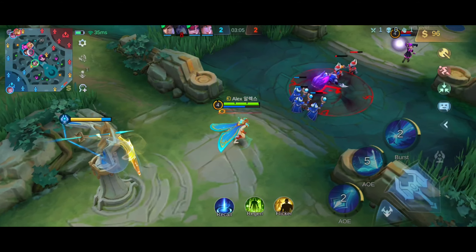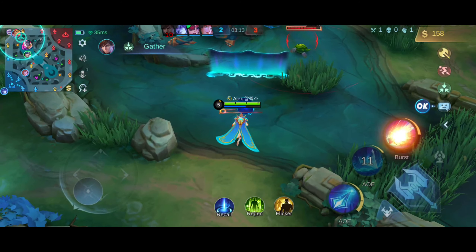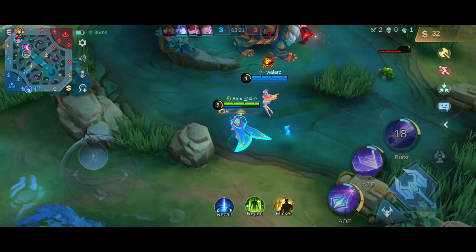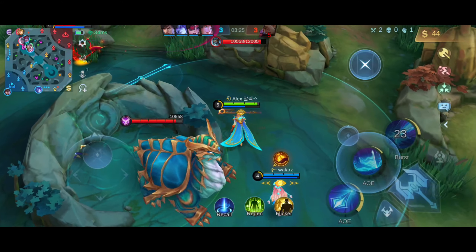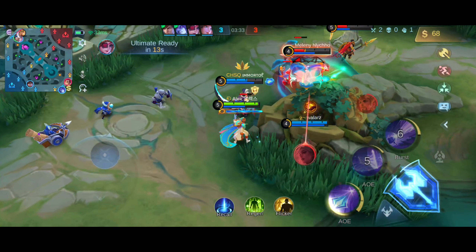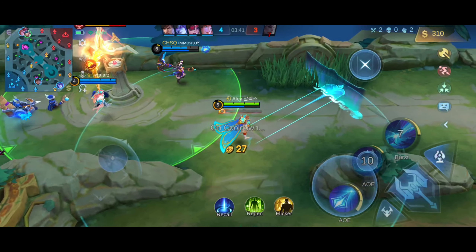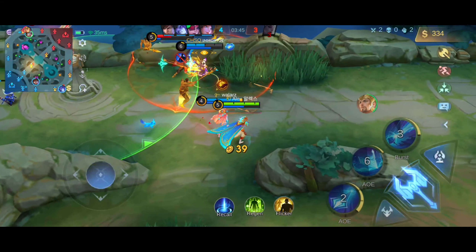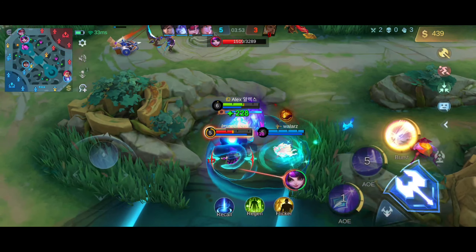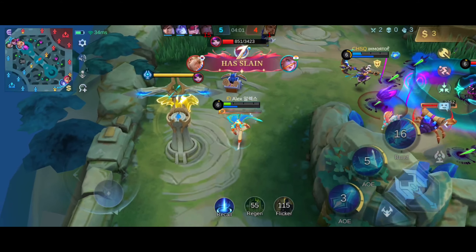Make sure not to overstay in side lanes, especially before level 4. If a gank was unsuccessful, immediately return to your lane and farm minions. Only rotate after finishing the minion wave, and keep an eye on the turtle — once it spawns, help your jungler contest it. Know when and where to rotate, and which enemies you can or cannot kill. Don't over-commit unless you're sure you can secure the kill. Early game priorities should be reaching level 4, helping your jungler take the turtle, and rotating based on the situation, as your early play mostly decides the mid game.